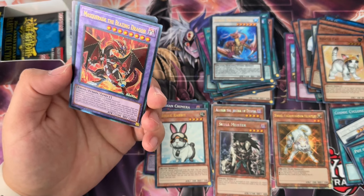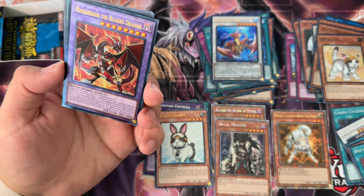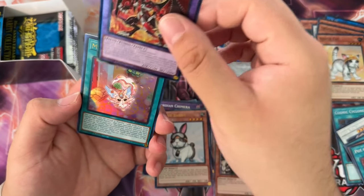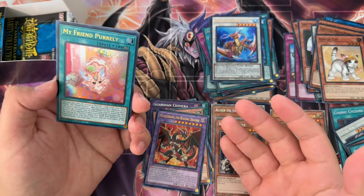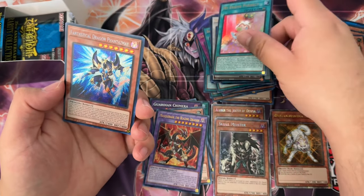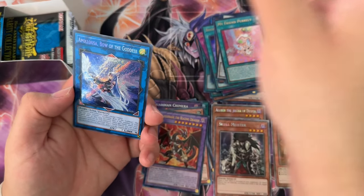Coral Dragon — this would look pretty nice as a Platinum or QCR, but as an ultimate we got Masquerade the Blazing Dragon. I don't think it should have been printed in here, but I do like the artwork, so I'll take it. Probably shouldn't have been in this set though. Fantastical Dragon Phantazmay — that's another card I wouldn't mind pulling in higher rarities.